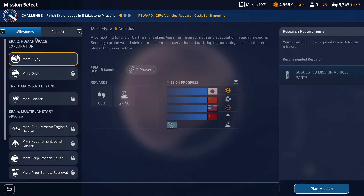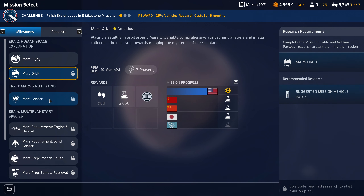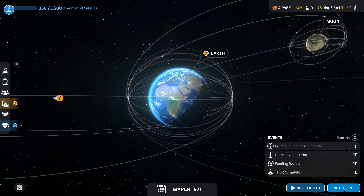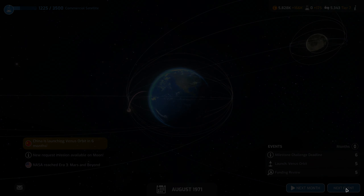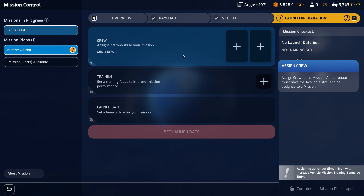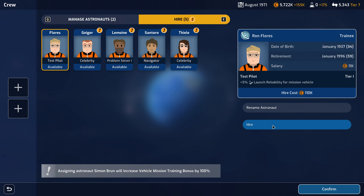What about Mars? We haven't even done a Mars orbit yet. Only NASA have done a Mars orbit. So maybe a Mars lander — that's interesting. But obviously the USA are miles ahead of us there as well. The Soviet Union is doing a crewed moon landing in 19 months, so they'll probably take second. We need two crew — we need to hire some. We've got the test pilot: 5% launch reliability, start each task with one extra power. Definitely hiring you.